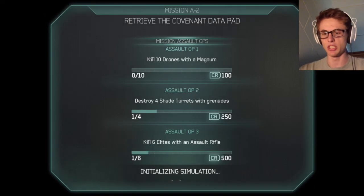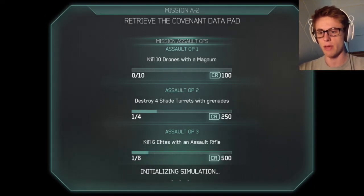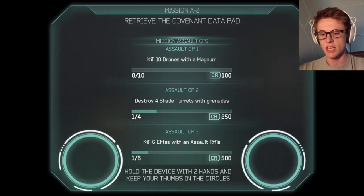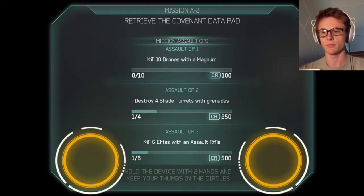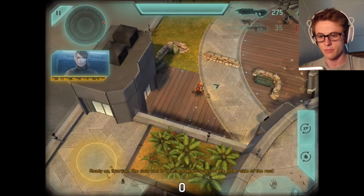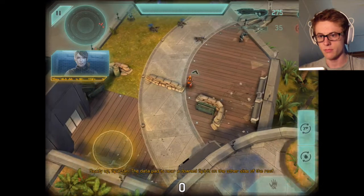Let's ready ourselves for the Spartan Strike. Kill 10 drones with a magnum — that gives us some money. Destroy 4 shade turrets with grenades. Kill 6 elites with assault rifle. Mission A2 — ready up, Spartan. The data pad is near a downed spirit on the other side of the roof.